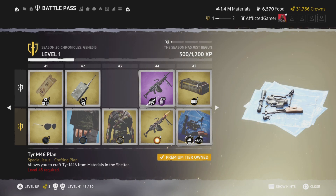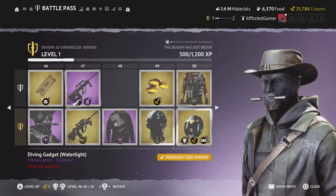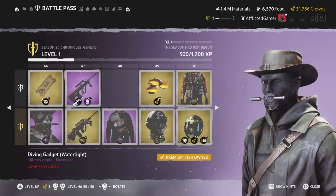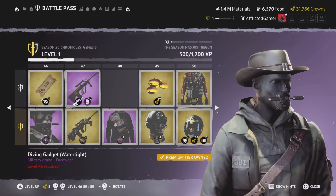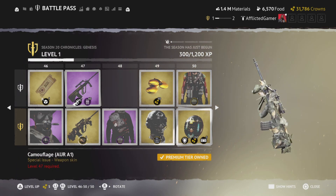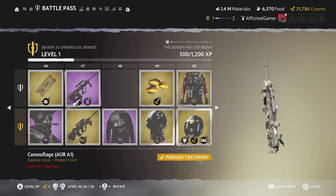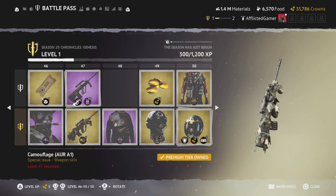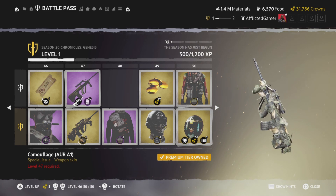Here at tier 43 is when you are able to craft the M46 — so a little bit of a ways away, a bit of a grind. We have another diving gadget, this one's black so it's cool — maybe you could pair it up with something else. We have camouflage for the AUR A1, this is one of my favorite assault rifles — not a huge fan of the leaves, it makes me think of bush camping.